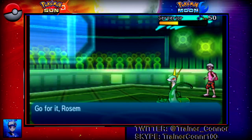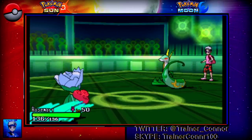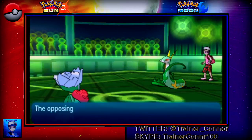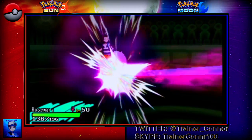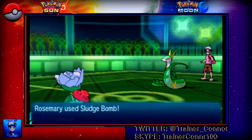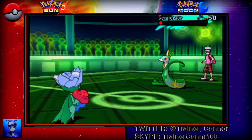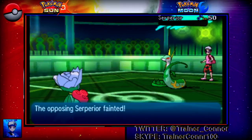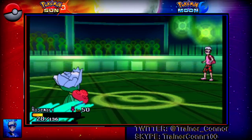I kind of miscalculated a few things wrong there because I get hit by a Dragon Pulse — that's not good. But I very obviously live a plus four Dragon Pulse. How awesome is that? And we get to finish off Serperior with a Sludge Bomb. We see that I have the Black Sludge as a held item.